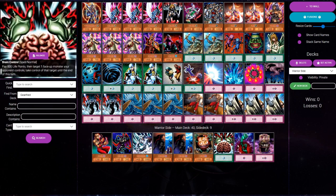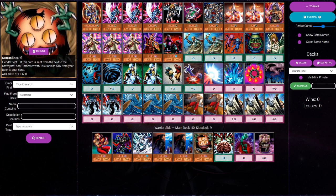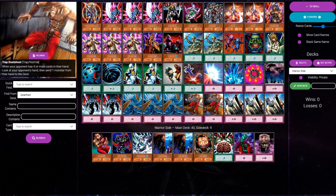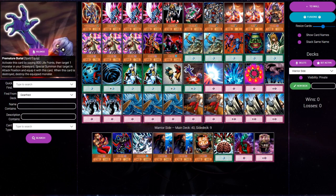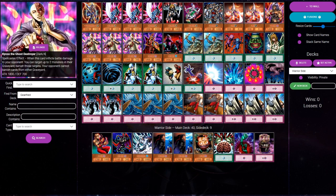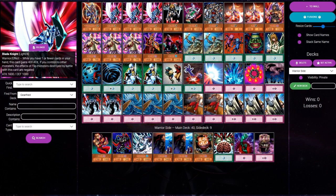Our eight-card plan for the warrior mirror is to bring in those eight cards and side out two Mystic Swordsmen, two Crossouts, two Dust Shoots, and two Kaikus. In the warrior mirror, Kaiku is basically just a vanilla — yes, you can banish something to stop Premature Call or BLS, but it doesn't come up too much. Oftentimes your Kaiku just gets run over by Blade Knight or Zombrea. Not too great.